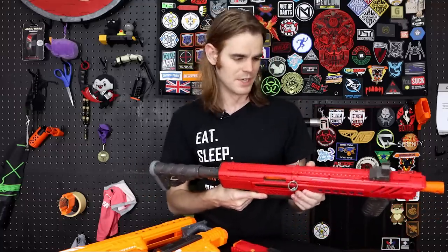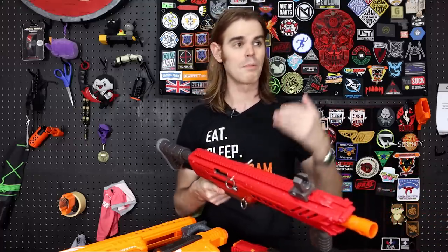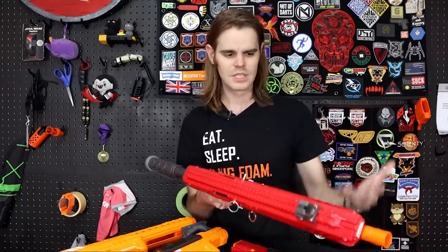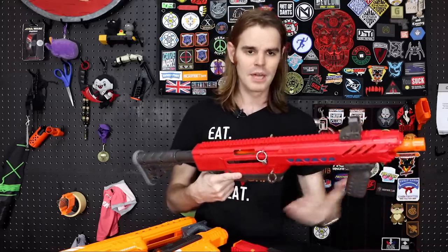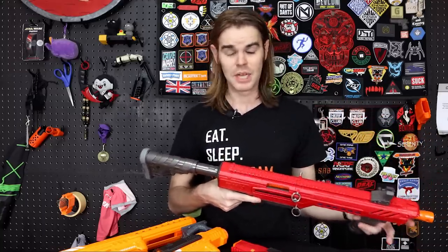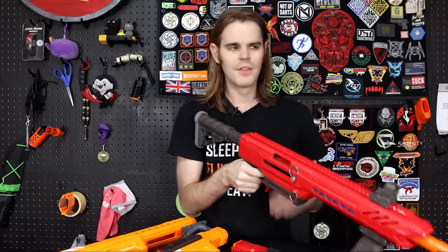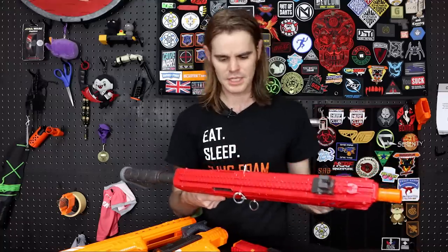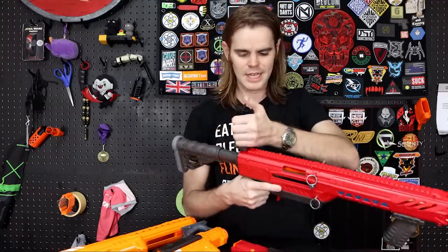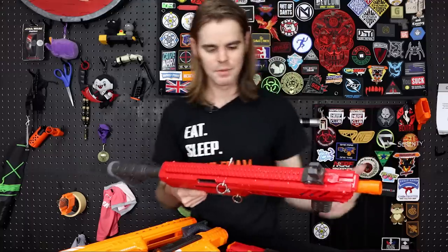Shell quality is a determining factor in why some of these are more expensive than others. The Mark 1.1 has anodized metal priming bars, ships with a stock that has rubber padding and holds up to continued stress, plus a rubber grip that feels great in the studio and even better out on the foam battlefield. The Dart Zone Pro line delivers a premium product at a premium price — metal internals, anodized priming bars, really cool stuff.